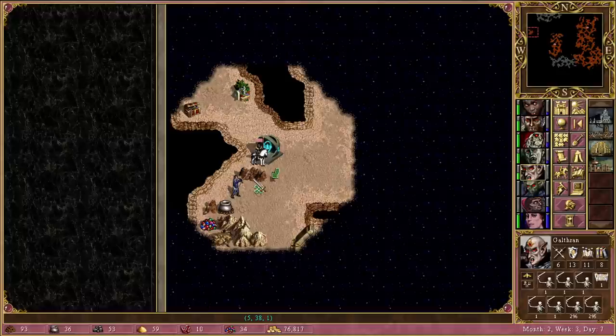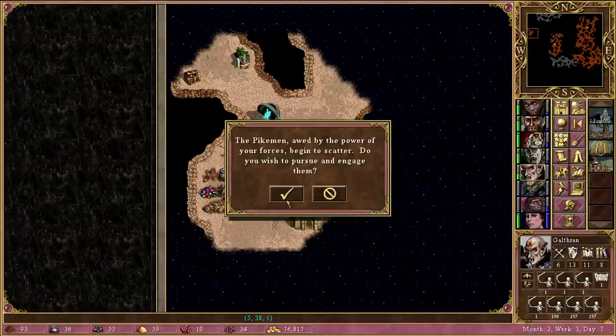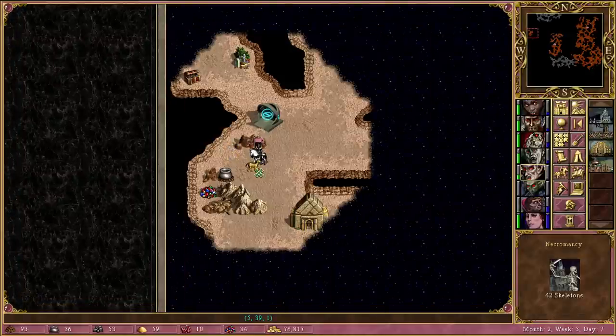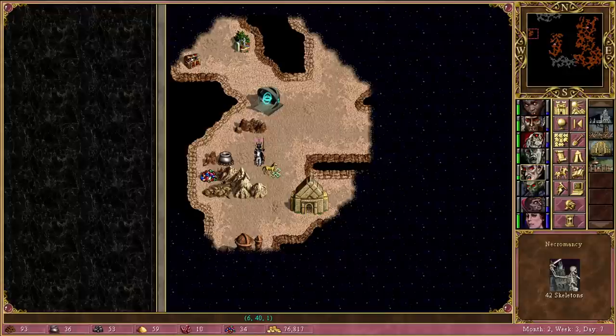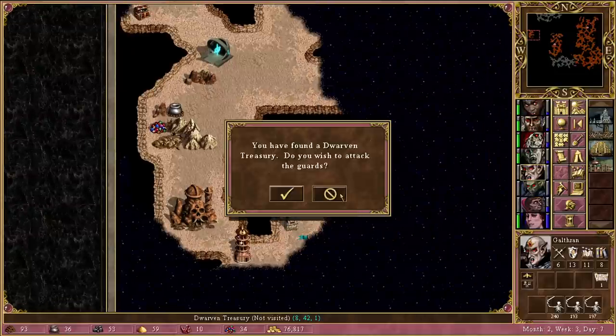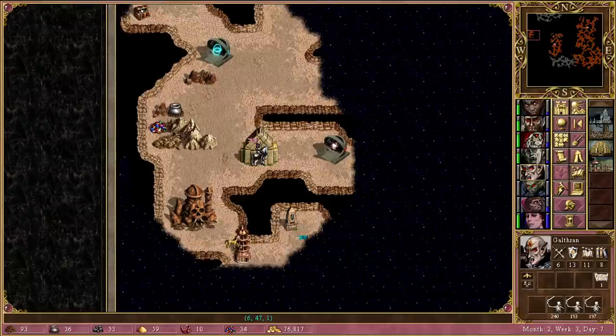Next fight is a horde of Pikemen — should be extremely straightforward. They don't want to fight us, completely fine: 8 losses, 42 back, that's really promising. Going for this next, which should be fine. We can see Teal to the south — can we reach them? There does appear to be a block there, and there's also a monolith.